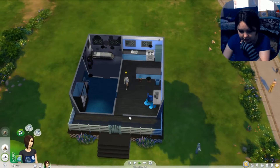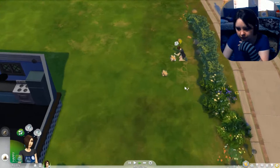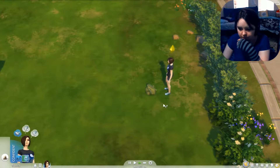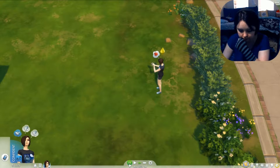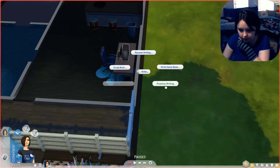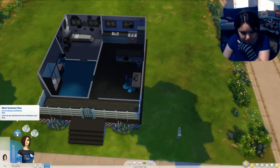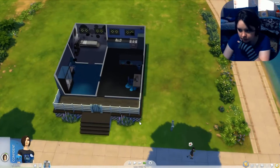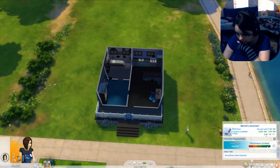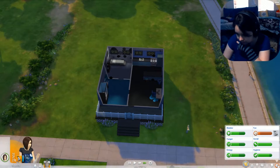I'm so proud of my Sim — she actually does the dishes immediately. We have a plant. Oh, what's happening? We got a capsule. Limestone, cool. Come back in. Never mind, go to work — that's definitely more important. I got confident. I'm off to work. I've got until seven. She's low on fun. We'll do something fun — maybe we can invite a friend over.